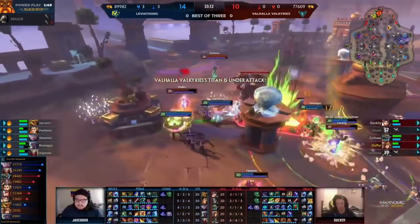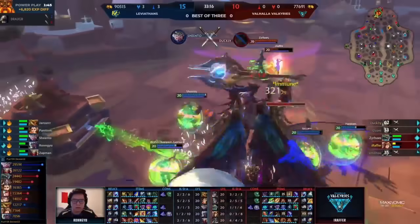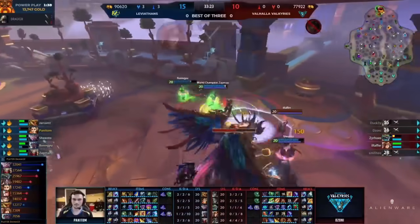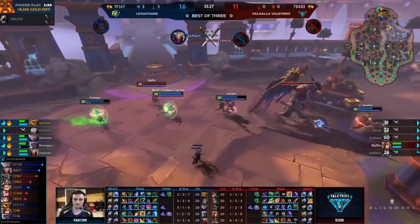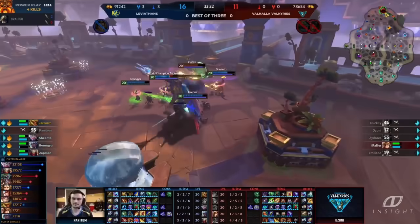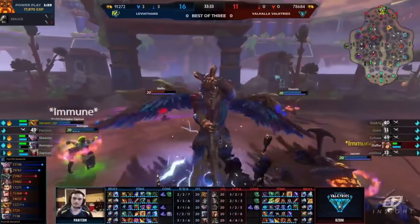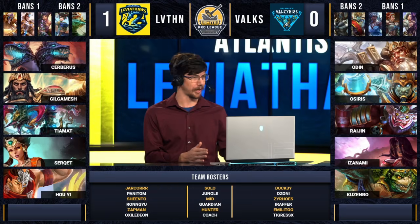They're going to win game one without some crazy morass. Now they have so many minions running in with them but it's a 3v5. Let's see what the Valkyries have to offer. Ducky is gone. Raffer forced to run back to the Fountain. Zeros not even leaving the Fountain right now, but that's not stopping the Leviathans. Panatom runs into the enemy Fountain — might end up costing him, and will end up costing him his life — but they kill off Zeros, kill off the Titan, and they take game number one. The Valkyries did a lot of stuff really well in that game, and I think they drafted well earlier this week — drafted well again today.